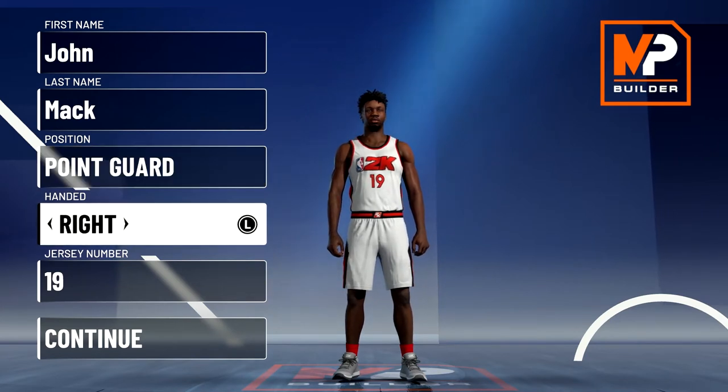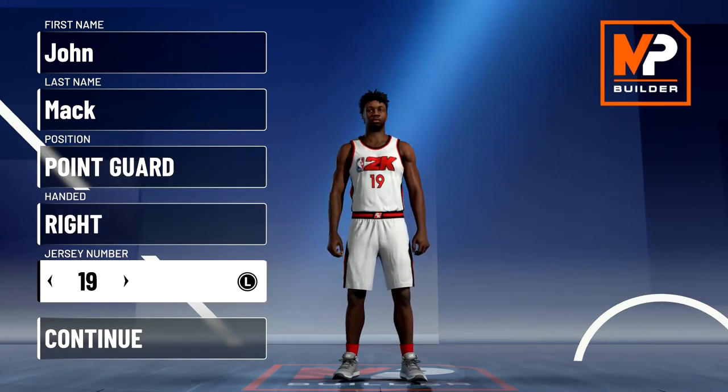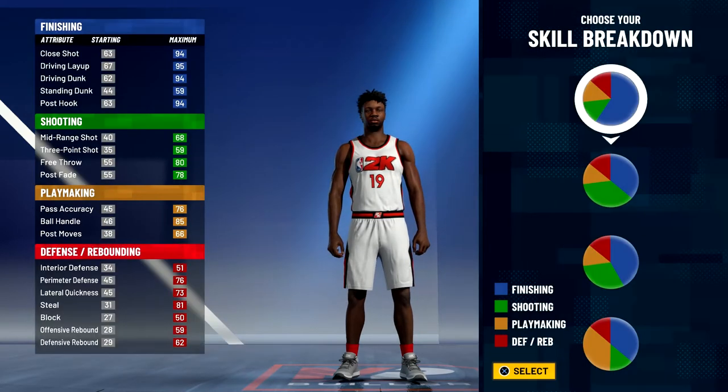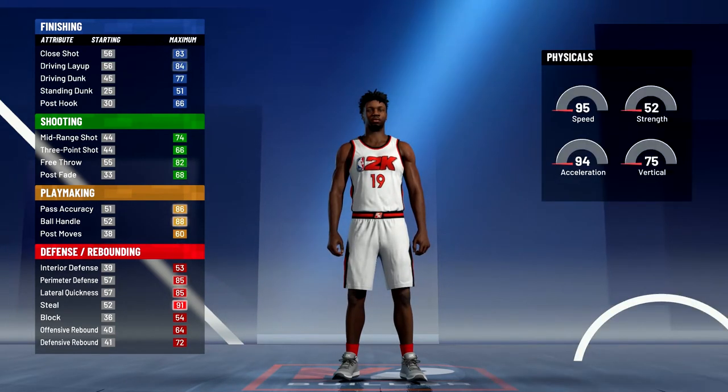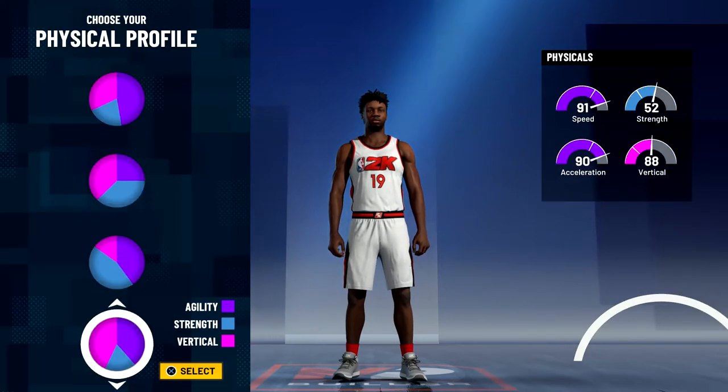Without further ado, let's get into the build. Position is going to be point guard. Hand and jersey number don't matter — I just chose 19 because that's the number he wore for the majority of his career. For the pie chart, we're going to go with the yellow and red pie chart, and for the physical profile we're going to go with the speed invert physical profile.